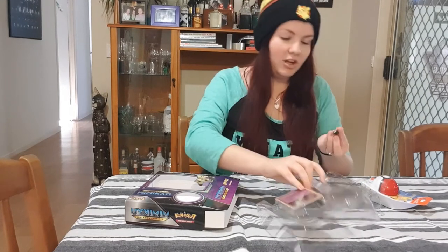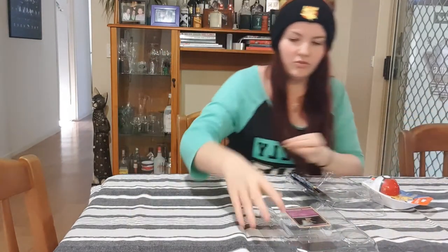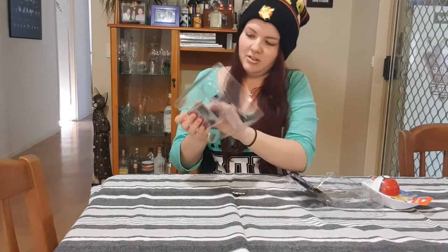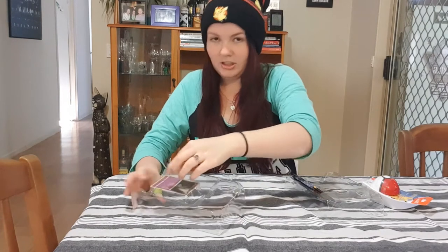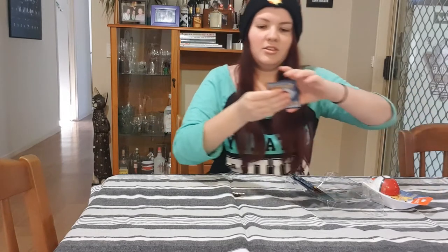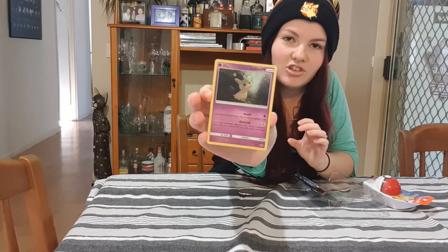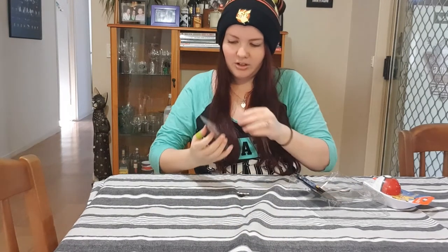A little badge came out — look how cute it is! Now how do I get this card out? It's solidly stuck in. There we go. So that's the one card you get with it, which is cute as shit. It's got little sparkles on it. So there's that and the badge.